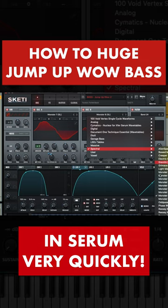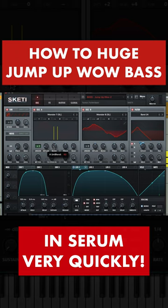Oscillator B: spectral monster 8, octave minus 1, random 0, unison 2, detune 0.01, blend 65. Wave double position 100%, FM from B 42%, level 100%. Oscillator B: octave plus 2, semitone plus 4.